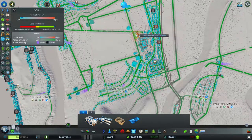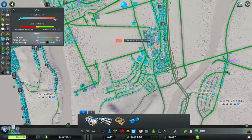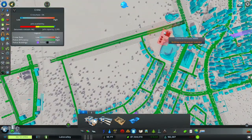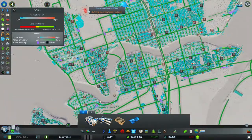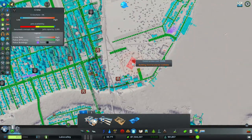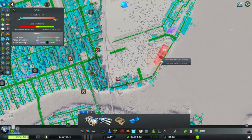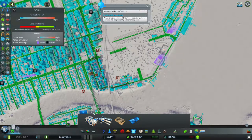I'm going to put a brand new police helicopter station kind of in the middle of the city. Here might be cool — middle of the city would be somewhere around here. Right there, right next to the nuclear power facility. That should be good.